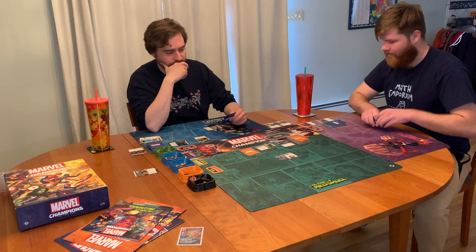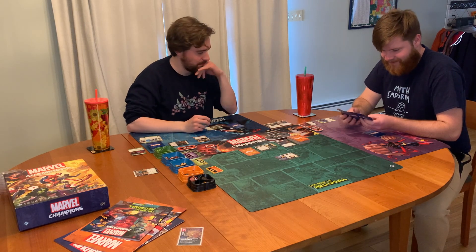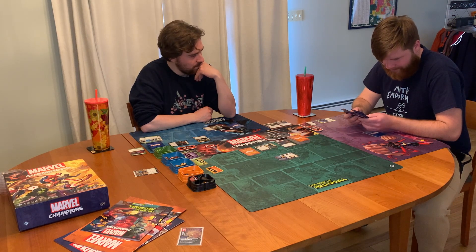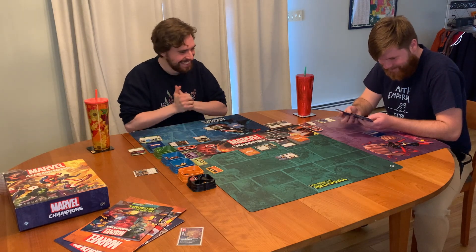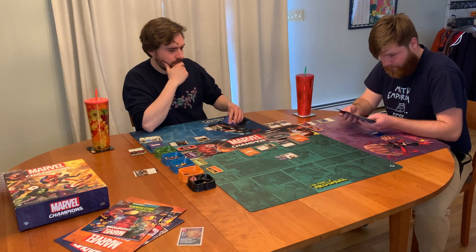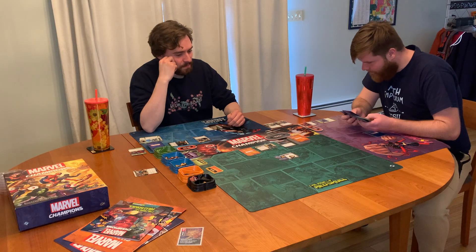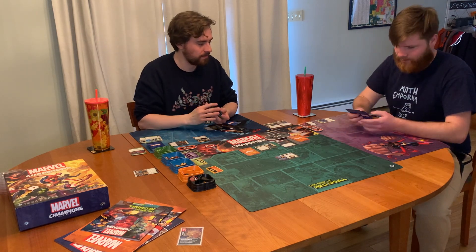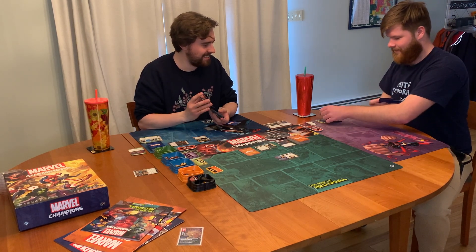Alright, your turn Pom. I will use T'Challa's Foresight to search my deck for a Black Panther upgrade — well, that's a setup ability, part of my setup. This is the first one I found, should I just go with it? Do one that helps with 40. I think so. Would you like to shuffle my deck?